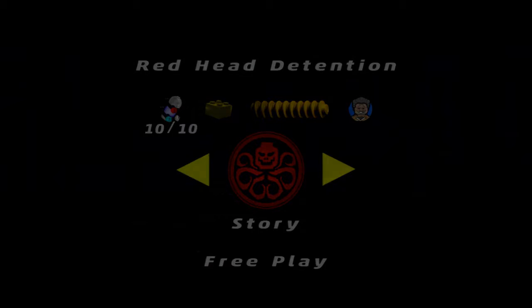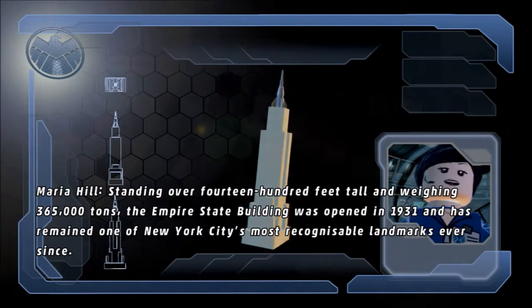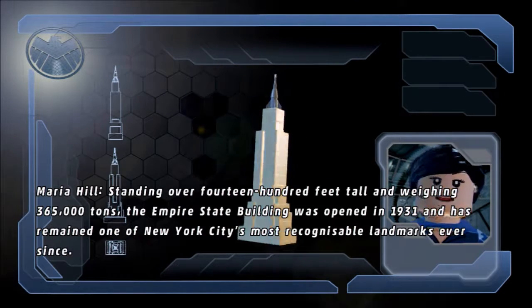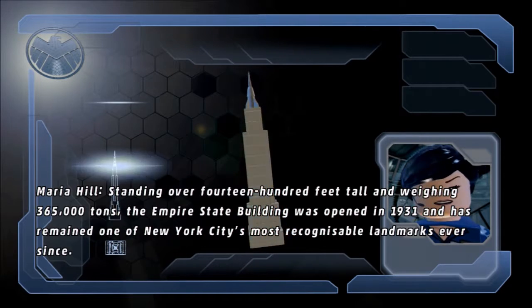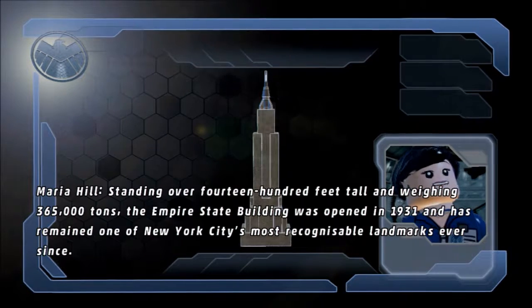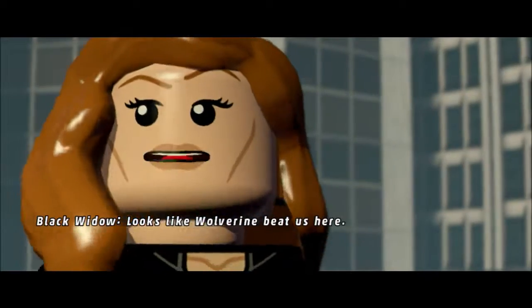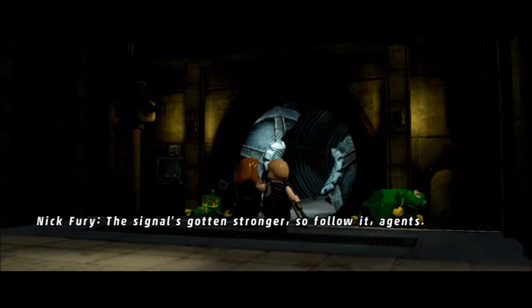So now, since we defeated the Mandarin and Aldrich Killian, Loki got away with an arc reactor, and we know that Loki has broken the Red Skull out of prison. It's our job to go track down both of those. It turns out Hydra likes to hang out in plain sight — specifically within the Empire State Building. So we're going to send our two best S.H.I.E.L.D. agents, Black Widow and Hawkeye, to go check it out.